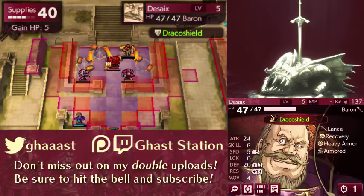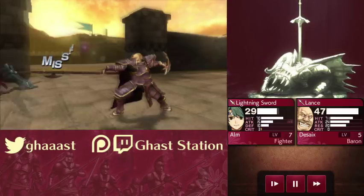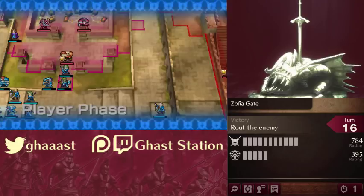Once you've finished clearing out most of Desai's men, now you can bait out Desai himself by using Alm, Lucas, or anyone for that matter. Bait him out just a bit further for one more turn so you're in around the middle area.